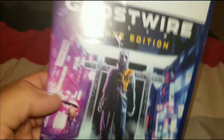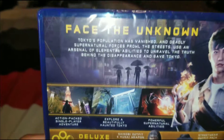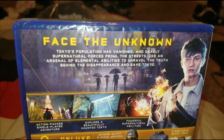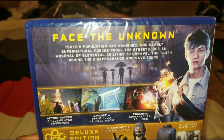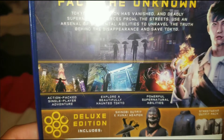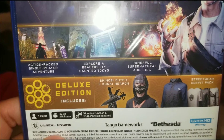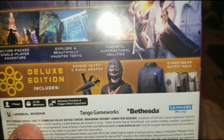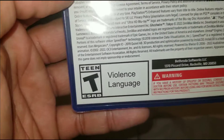On the side, we can see a continuation of the front cover. On the back, it says: 'Face the unknown — Tokyo's population has vanished and deadly supernatural forces prowl the streets. Use an arsenal of elemental abilities to unravel the truth behind the disappearance and save Tokyo.' Action-packed single-player adventure, explore a beautifully haunted Tokyo with supernatural powerful abilities. The deluxe edition includes a shinobi outfit, kunai weapon, and street wear outfit pack. It's one player, 22 gigabytes minimum, with vibration function and trigger effects, rated T for Teen for violence and language. I kind of wanted it because it reminded me of Naruto with all the whoosh whoosh, you know what I'm saying?